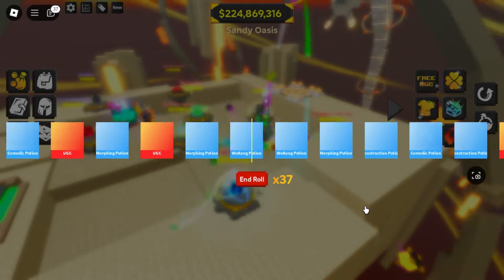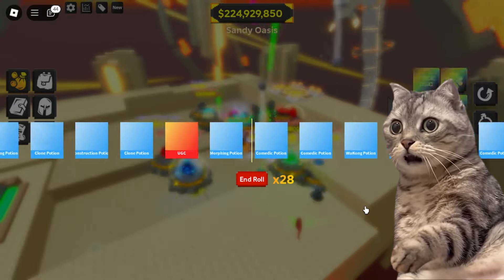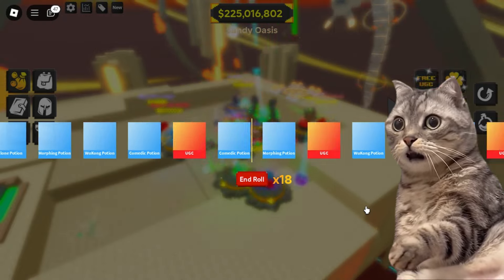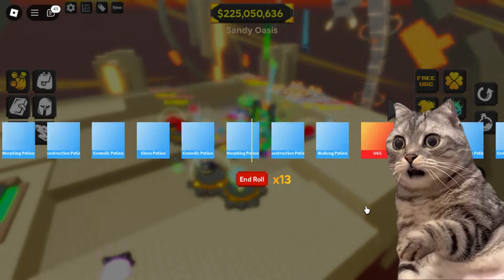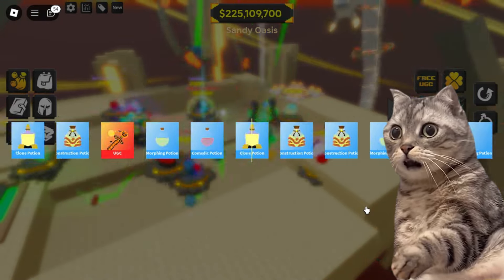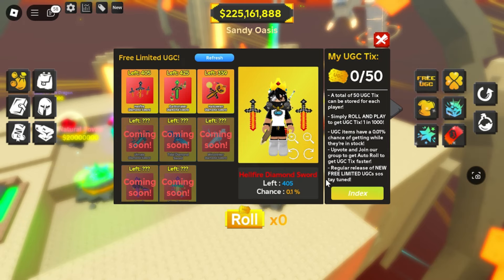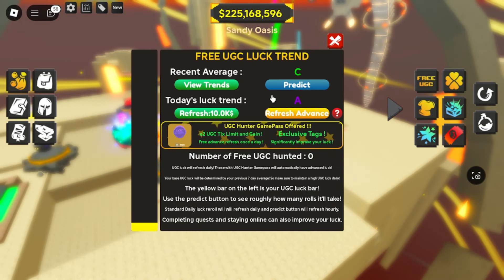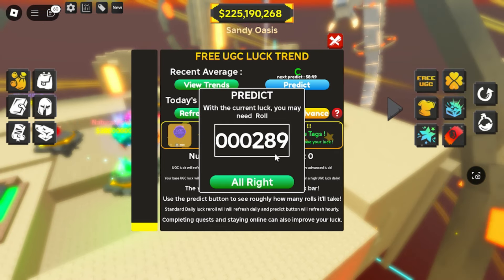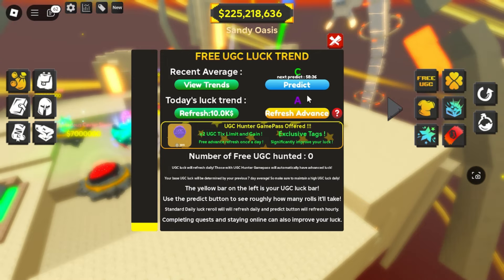Let's see my luck today. Looks like today is not my lucky day. I will try it tomorrow. Let's see the prediction — looks like I need around 289 more rolls to get the item, because I got Tier C for the prediction today. I hope tomorrow will be better.